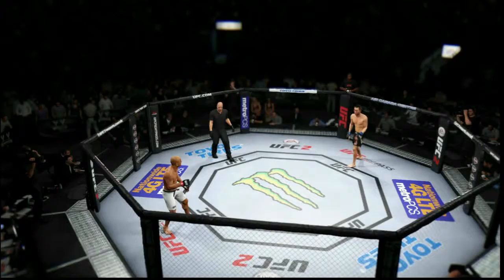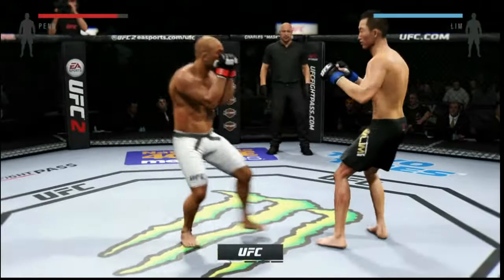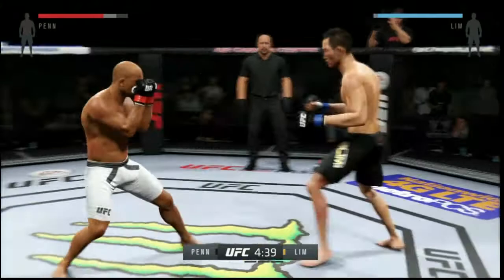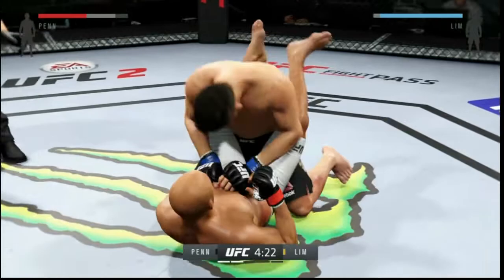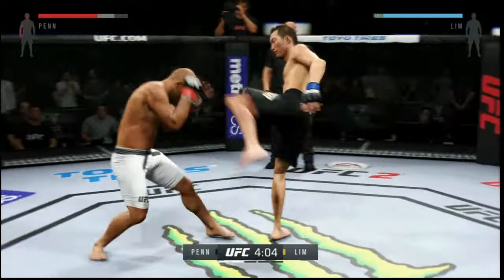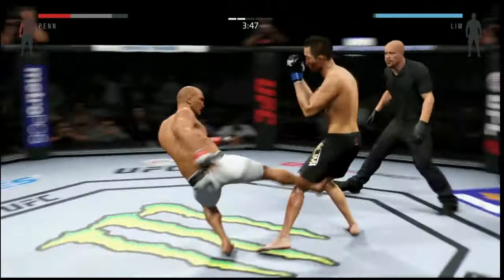Let me know if you have any hidden gems — I like using fighters you wouldn't normally know to use. Look at my stamina, it's beautiful. Everything's a kick — what kind of game plan is that? I don't want to go to the ground, let's keep it standing, we're dominating. Look at that power right there. I want to see this guy's strike percentages — what is he landing?